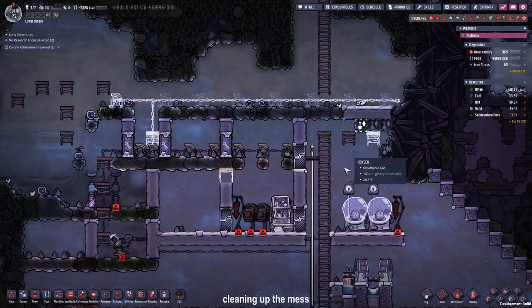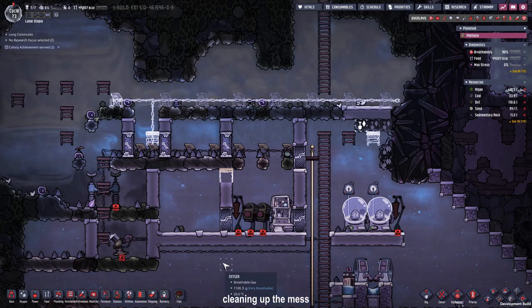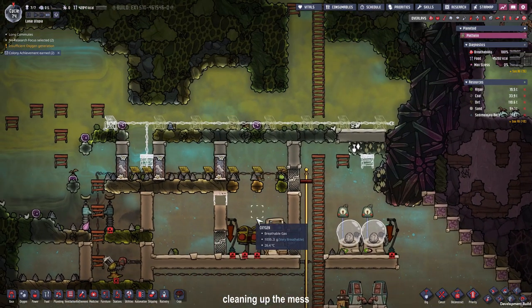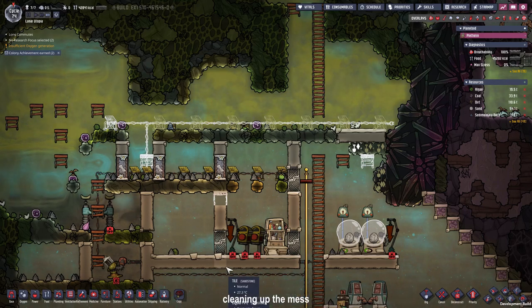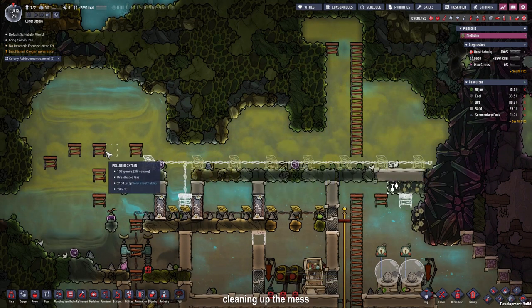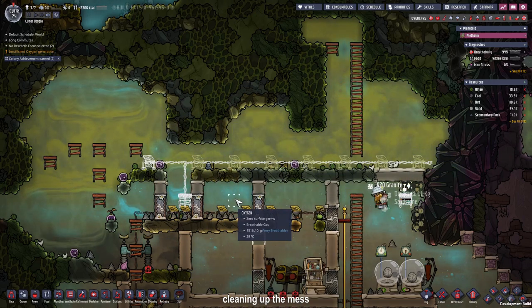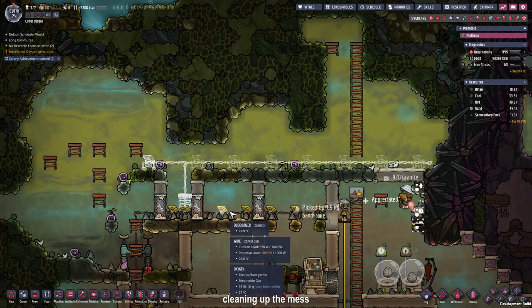We finally got rid of all the polluted water — we sucked it up with our pump and stored it in the infinite storage. Now we have some space to build our critter range. I expanded it a bit already, but there's a lot of polluted oxygen with slime lung up there, so I'm placing deodorizers there until it clears to clean oxygen, and then we'll expand further.